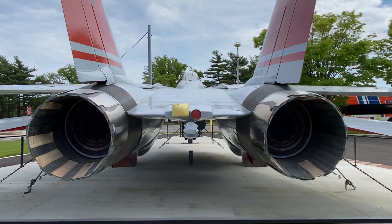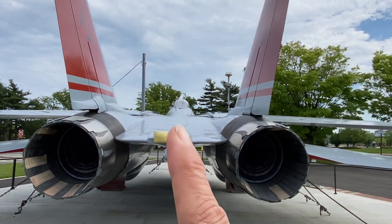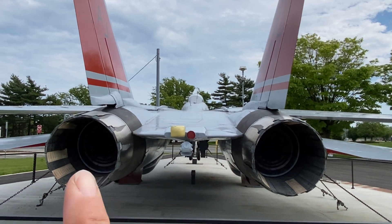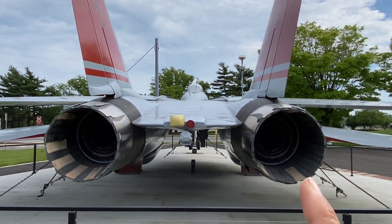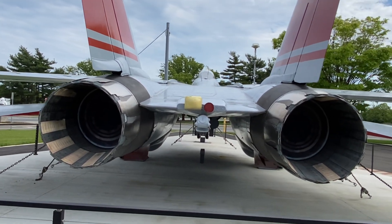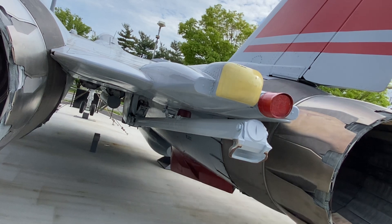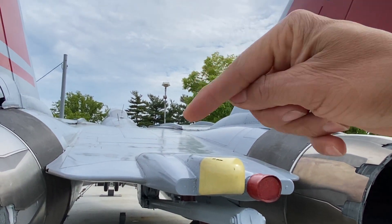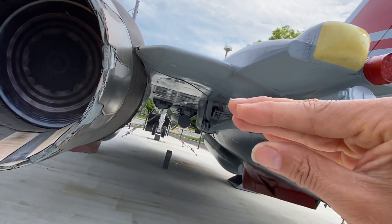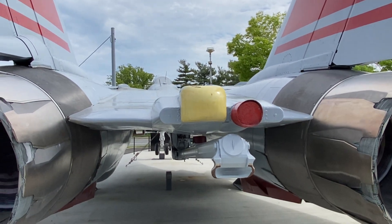This aircraft, especially the early models, used to go into a flat spin. Why? Look — the engines are spread apart, so if you have an engine failure, one engine will produce more thrust and the aircraft goes into a flat spin. This is the hook for carrier landing, and on top there's an air brake, and on the bottom is the other side — the air brake opens both top and bottom.